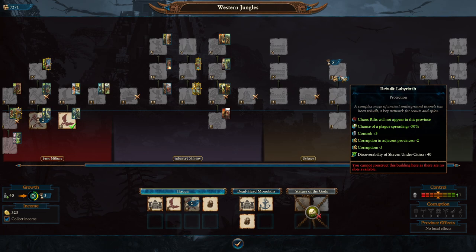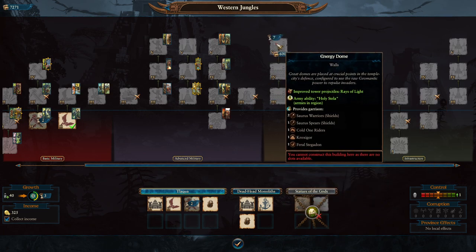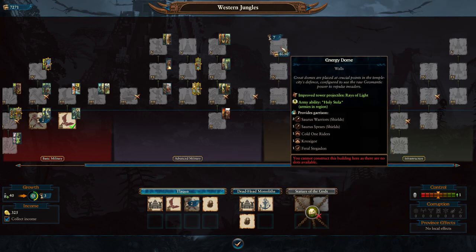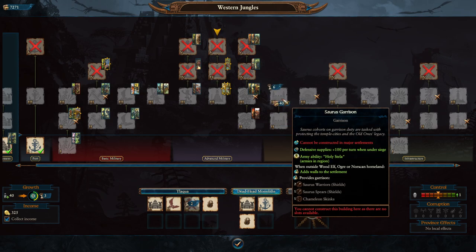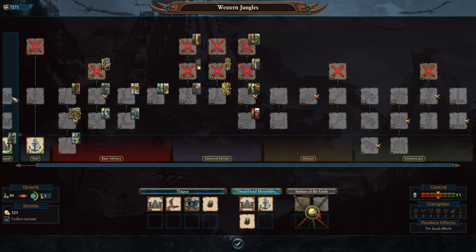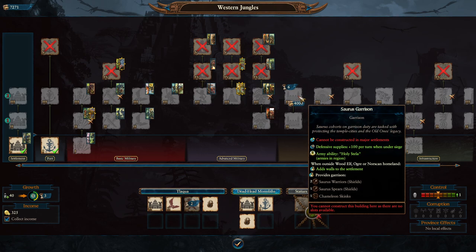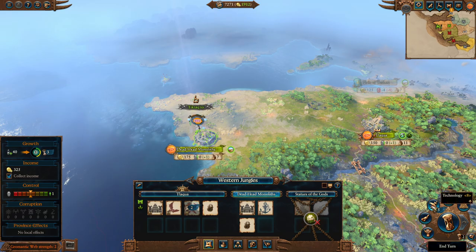The Skaven AI doesn't build that many under-cities but they tend to start with one or two somewhere that can cause some problems. The Lizardmen also have very good garrisons - this is worth mentioning as part of the economy because this will prevent you from losing your settlements and all that precious money. The units you get from a capital garrison are nuts - you get Kroxigors, Saurus Warriors, they are amazingly good on defense. Usually you need to bring two armies to take out a Lizardmen settlement with a garrison. Even their minor settlement garrisons are pretty solid at level three, making taking a Lizardmen settlement considerably harder.